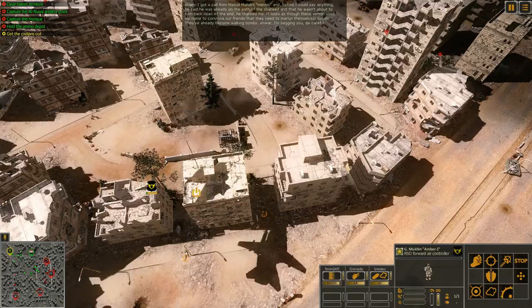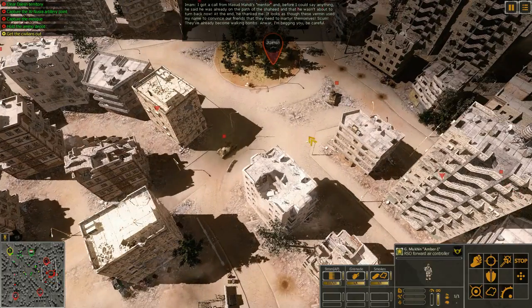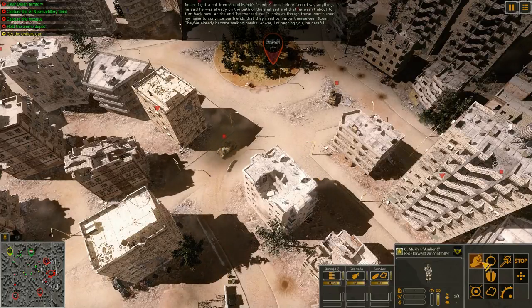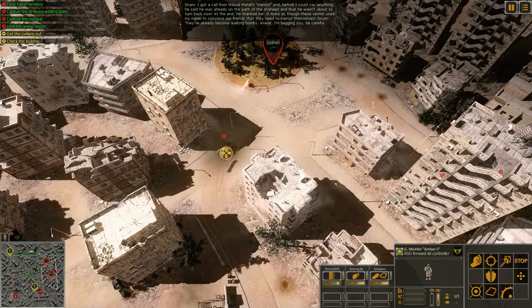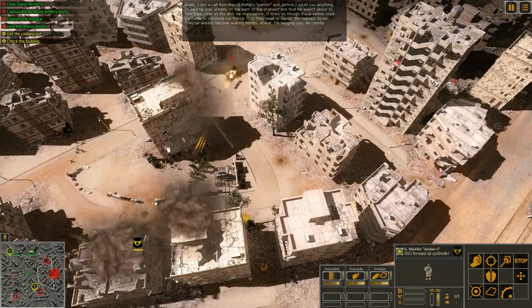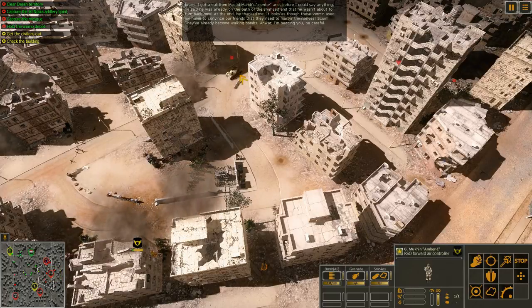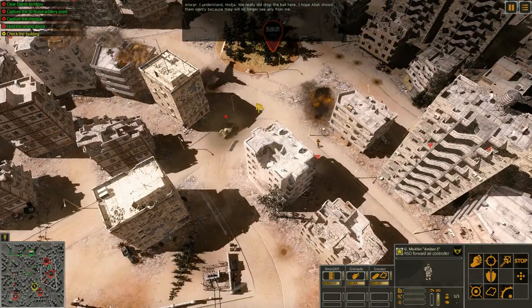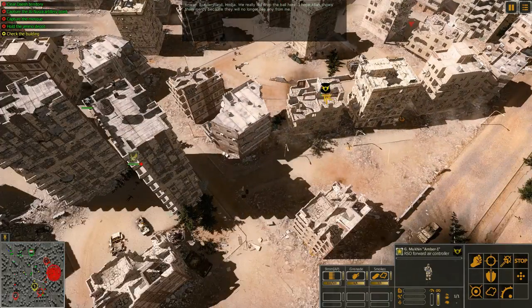Oh, we missed — the plane actually hit the building instead. We're going to bring in some unguided missiles — this is obviously dangerous. Those unguided missiles did a number on the enemy, but they did not destroy the vehicle we were trying to destroy.